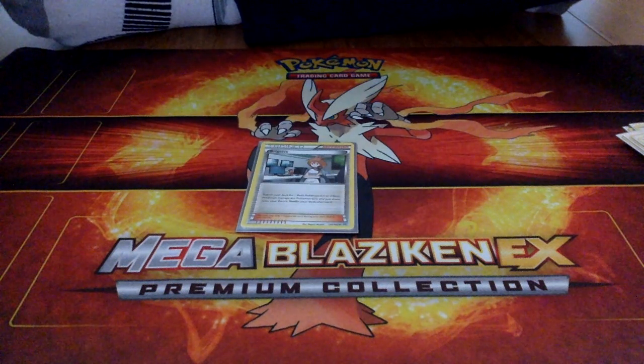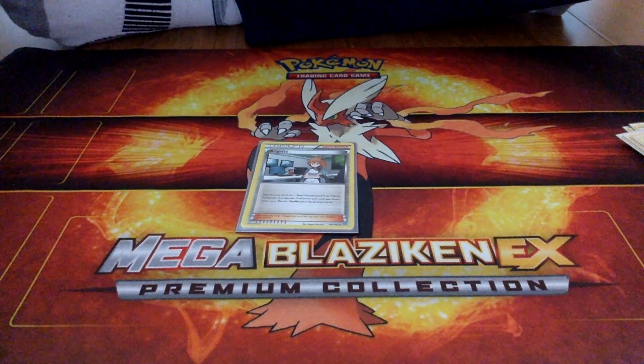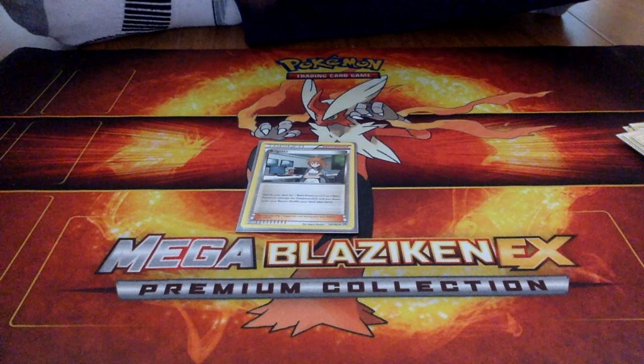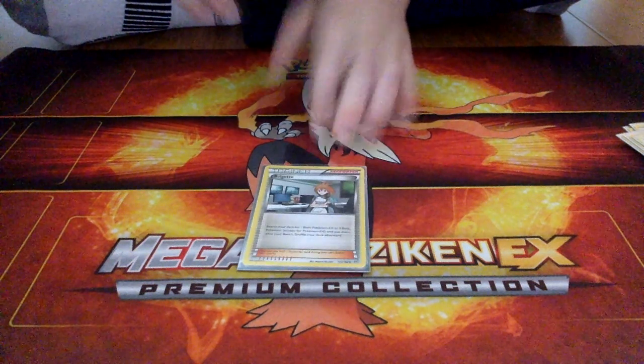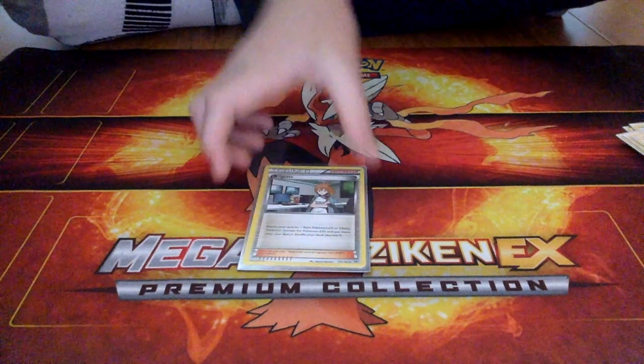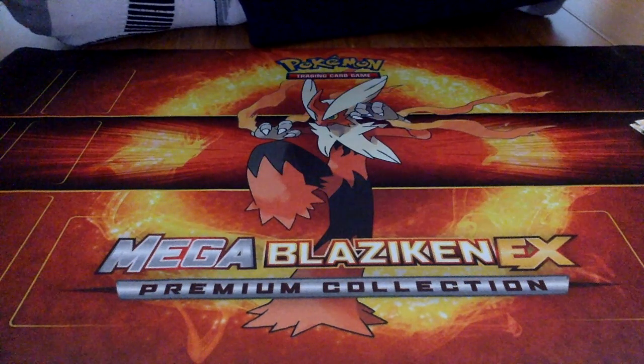One Brigette. You search your deck for one EX — which we don't play any — or three basics, and put them onto your bench, then shuffle your deck. That one's really just a setup card. You can search your deck for three Wimpods, or some Wimpods and Trubbish, or Tapu Koko if you need it.